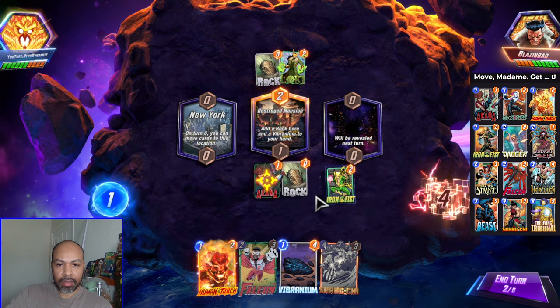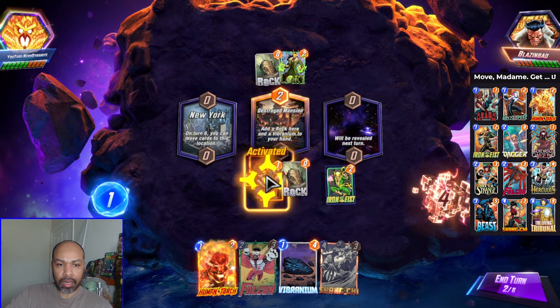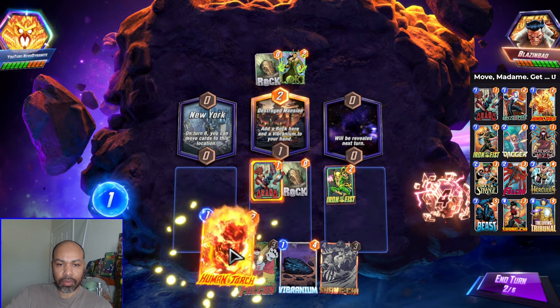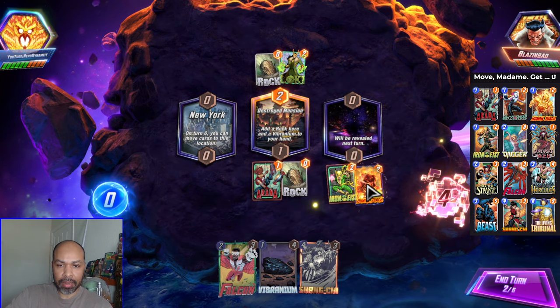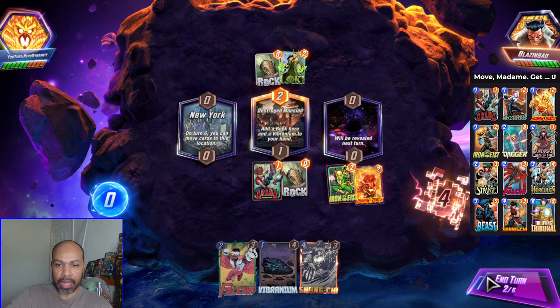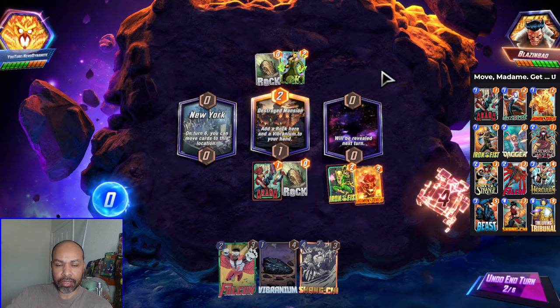We will get down Iron Fist. We will activate Aranha. We will play Human Torch here — that moves to the middle and moves him back. And I can Falcon if this location is trash.